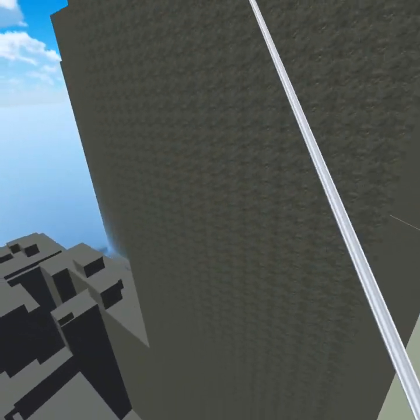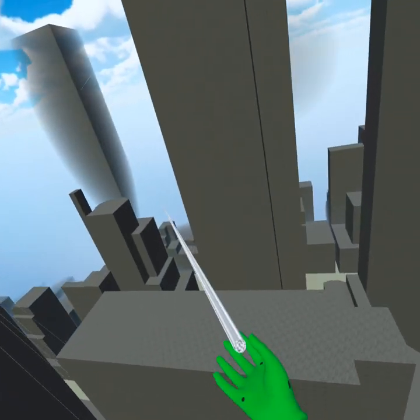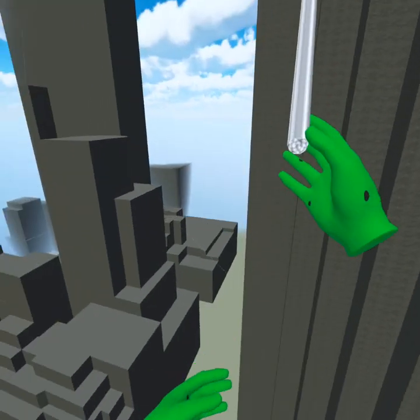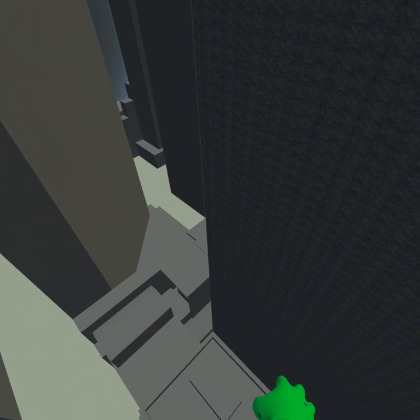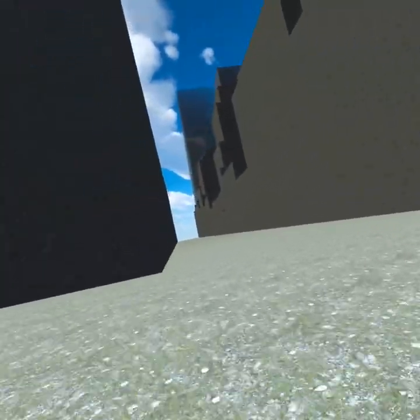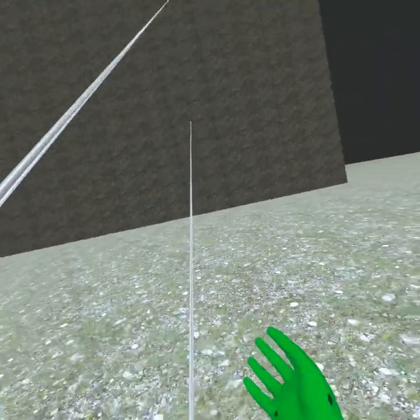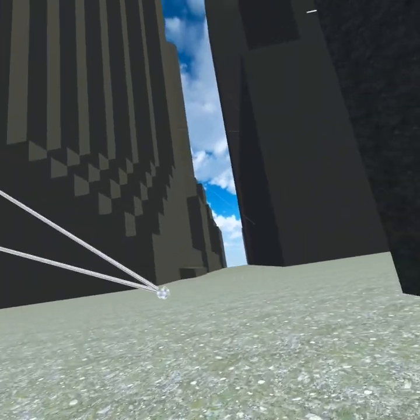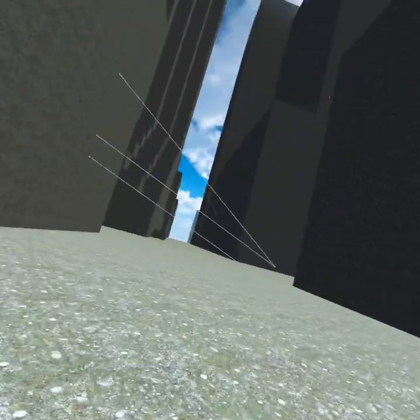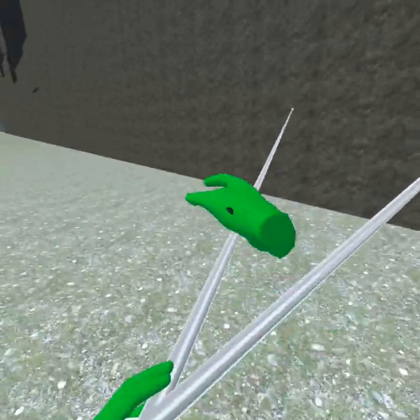You're able to shoot webs by pressing down the grip button, and you can be actually just like Spider-Man. We've made it safely back to the ground. You're able to shoot two webs and go with them, and you can connect them like that — so we're gonna build a web.